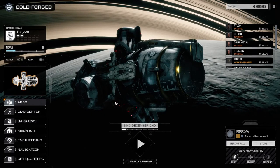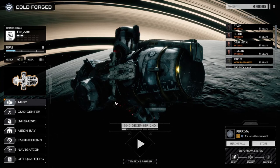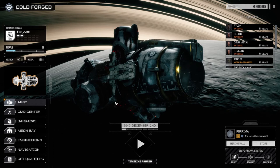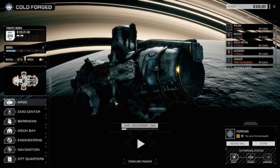Hey, welcome back to another episode of Rogue Tech Cold Forge. When last we left off, we got some Zeus parts, which was really cool. Then we took on a second mission. The first mission was a two-skull mission — we managed to pick up some Zeus parts. The second mission we took was a one-skull mission.